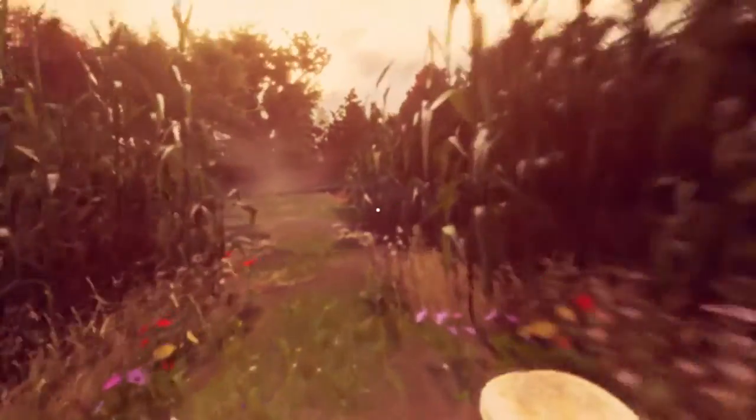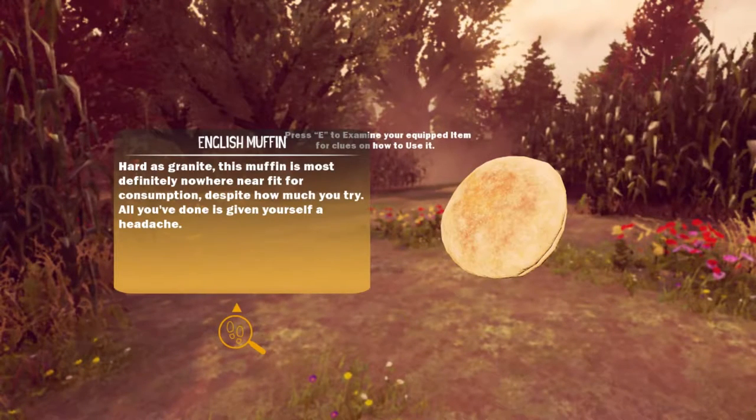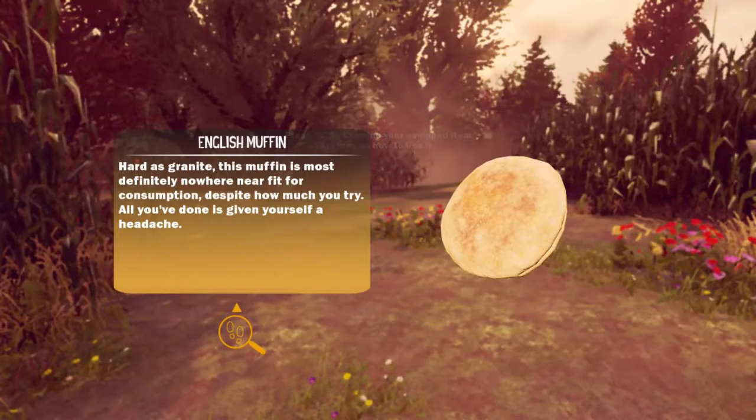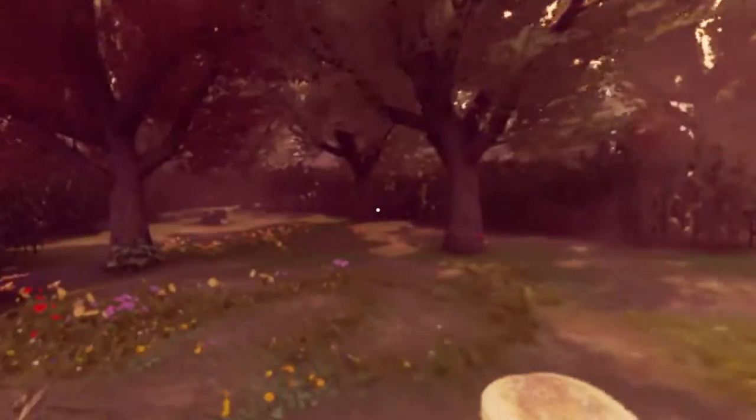Don't tell me the English muffin opens the door. Press E to examine your equipped item. Hard as granite — this muffin is most definitely nowhere near fit for consumption despite how much you try. All you've done is given yourself a headache. So we're not the smartest, are we? I'm not sure what that was.